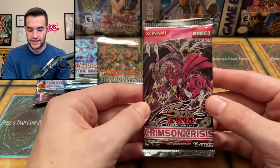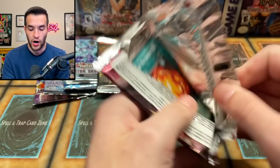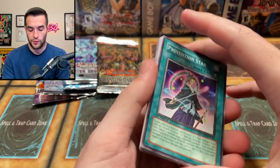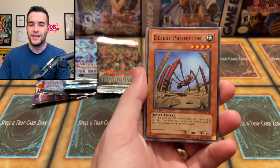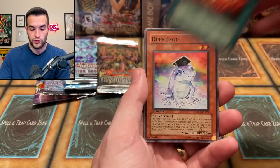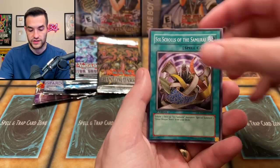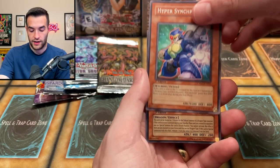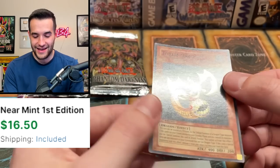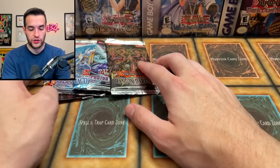Next up, Crimson Crisis — can we pull something above a Super? I'll be a little bummed if we don't get anything above a Super. Prevention Star, can we at least get an Ultra or a Secret? Protection, Assault Counter, Super Solar Nutrient, Dupe Frog, Half or Nothing, Six Scrolls of the Samurai, Hypersynchron, and we have — oh my gosh — another Totem Dragon! More Totems, more Supers.